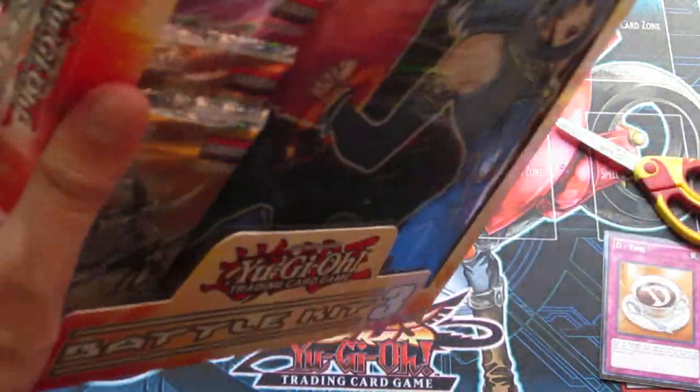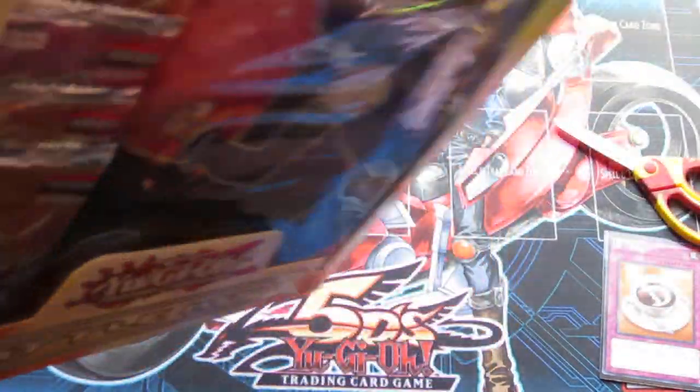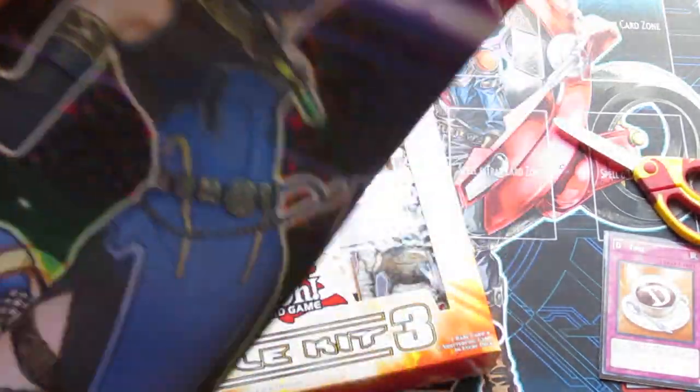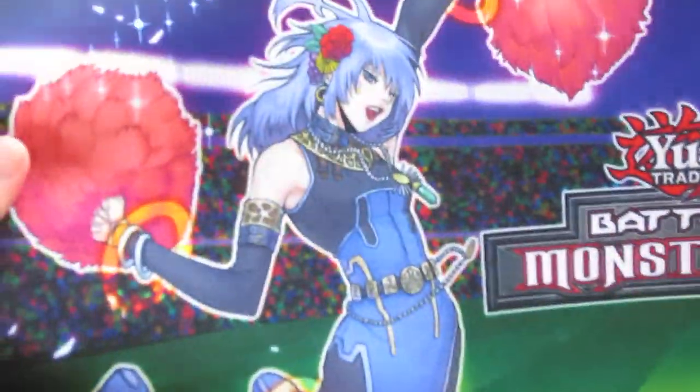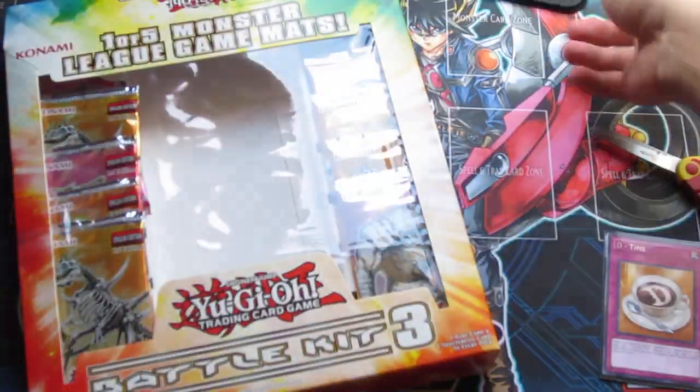Hopefully this one will redeem it by getting the Ghost Trick card — that card is like so hard to get, I mean it is impossible. So I'll show you guys the sick mat. I actually really like this mat. Freya still looking pretty good, but we're here for the Battle Kit.